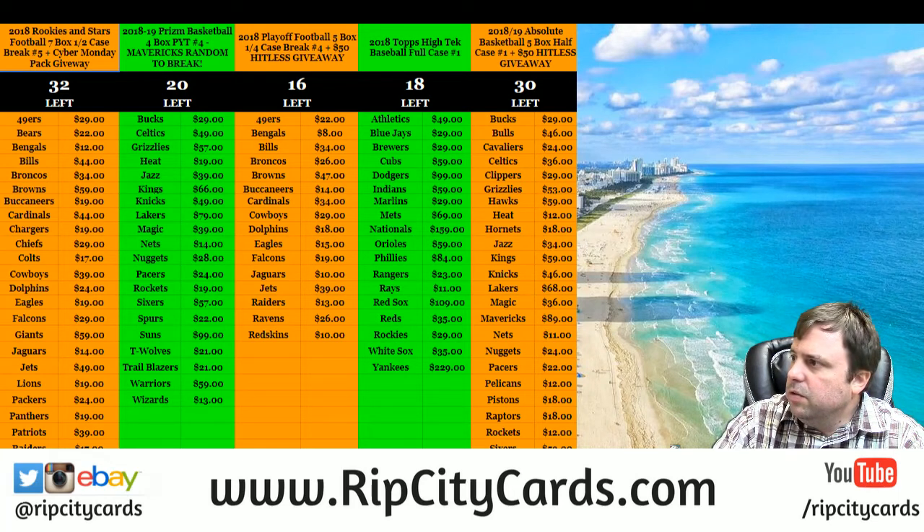Hey everybody, Cardboard ASUS with you. Welcome. We are going to do the Inception Baseball 2018 8 box number 17 eBay style right now.